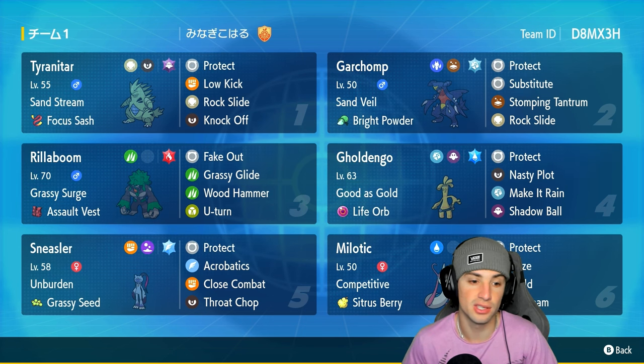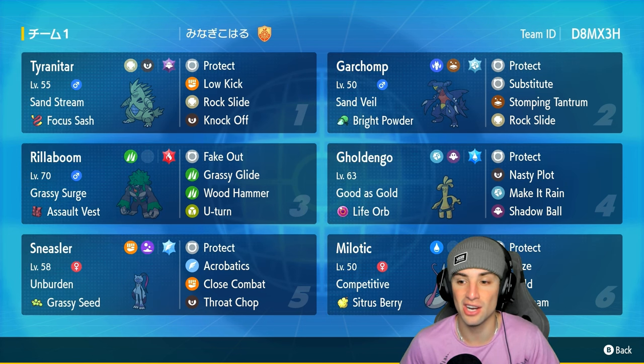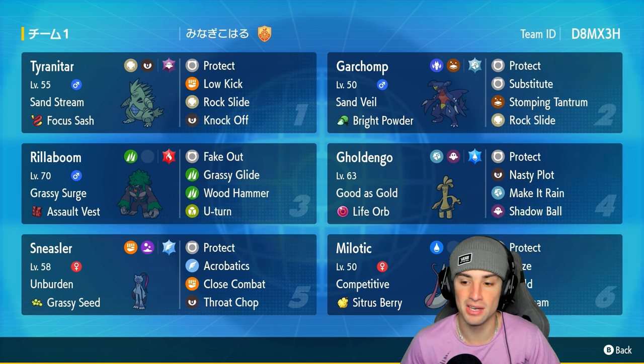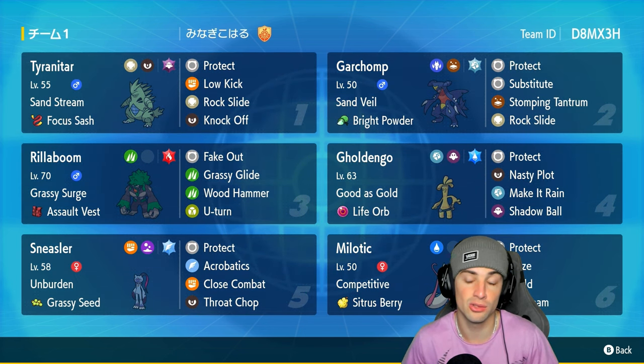Rillaboom and Sneasler pair up together — Sneasler has Unburden and the Grassy Seed, and it has Acrobatics with the Flying Tera type, which adds on tremendously. Goldenglow is going to be a great special attacker with Life Orb and Nasty Plot. Milotic is a great solid back-end Pokémon with Haze to deal with any teams boosting their stats, like an Alolan Muk team or Dondozo team — you can't go wrong hazing those Pokémon.